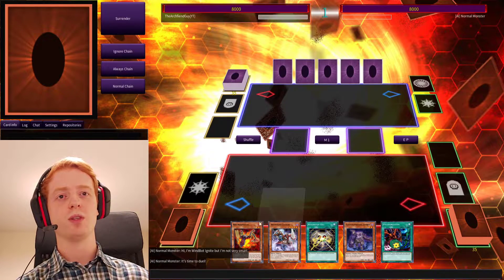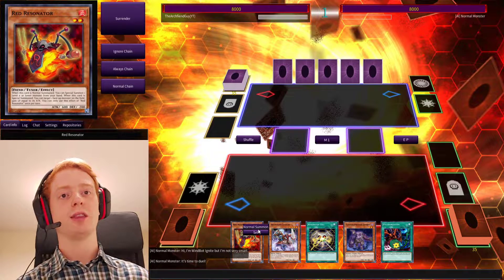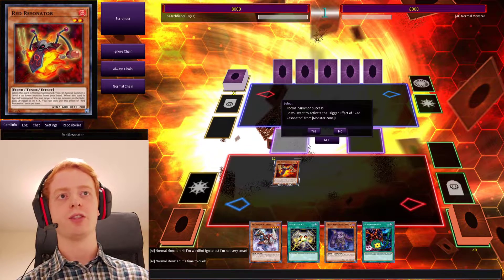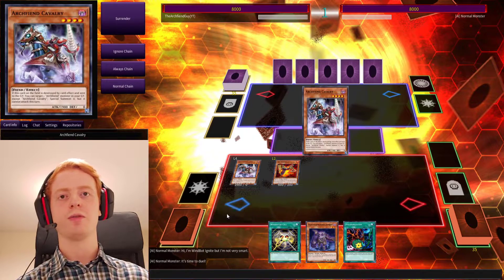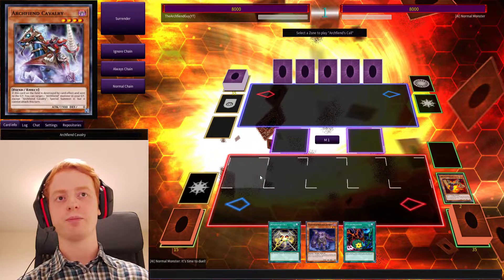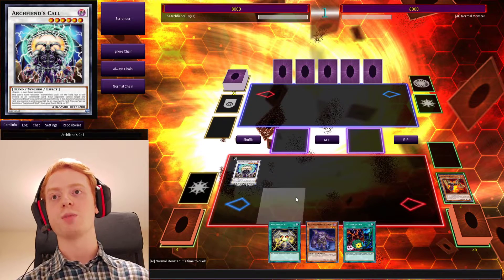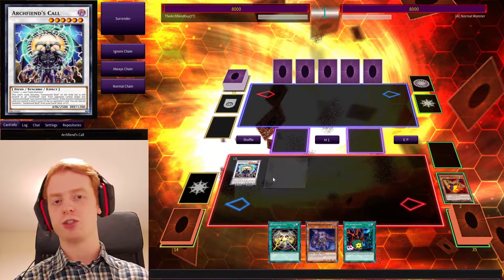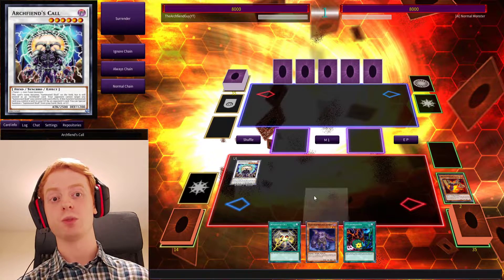Now, let's say you open up with a Resonator. And if you've got Cavalry in your hand, that's a quick combo straight away into Archfiend's Call. So use those to put that on the field, and then Special Summon straight into Archfiend's Call from there. Which means that all your Summon Skulls, including itself, aren't targeted by your opponent's card effects. And then when it gets destroyed, it can just search out another Summon Skull monster.